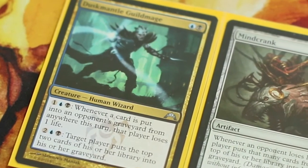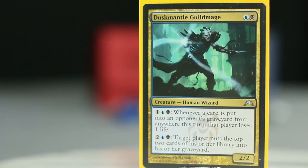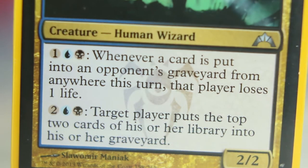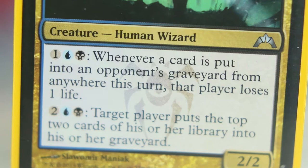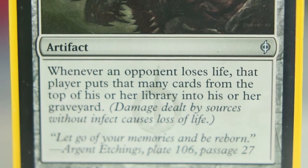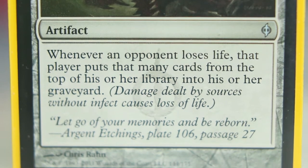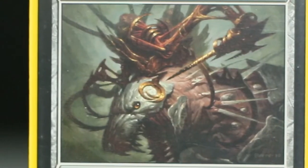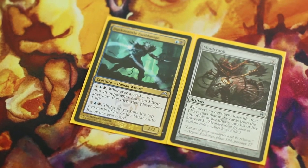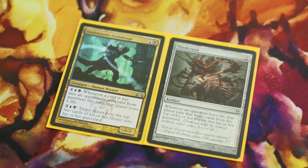Up next, a devastating combo that Maersil can help protect. Whether caged or not, Dusk Mantle Guildmage has the ability to make it so that whenever a card is put into an opponent's graveyard from anywhere, that player loses one life. But when you also control a Mind Crank, things get nutty — suddenly, whenever an opponent loses life, they put that many cards from the top of their library into their graveyard. And every time a card enters their graveyard, they lose more life, so they put more cards in their graveyard, which makes them lose more life. This combo drains life totals and dumps cards until one or the other runs out.